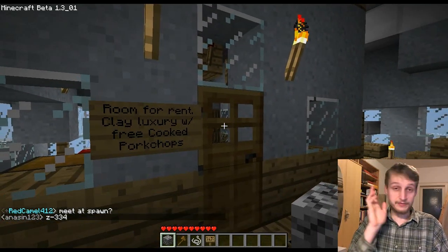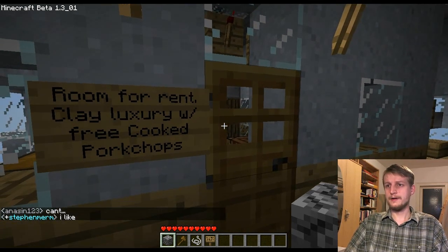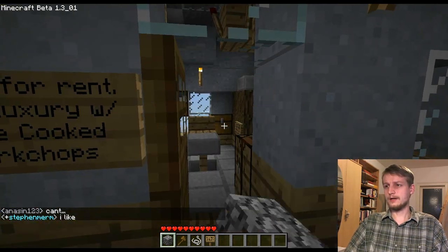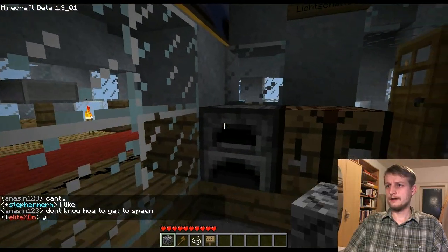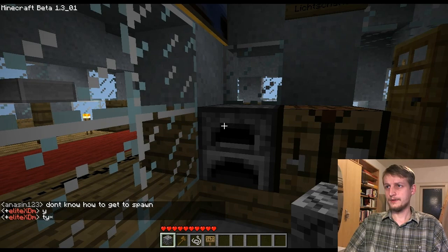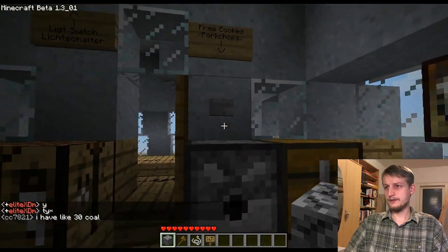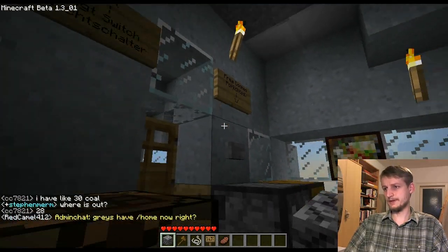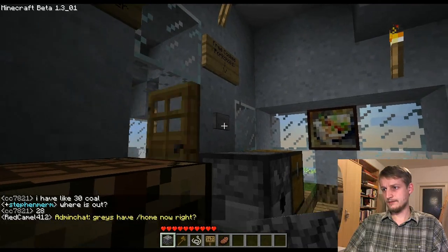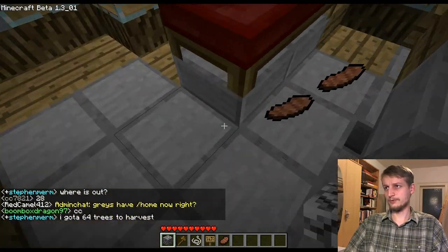This is the room for rent. If you haven't spent a night in a luxury clay room, you are welcome to come here. You will have a furnace and a dispenser of free pork chops — when you push the button the dispenser gives you a cooked pork chop.